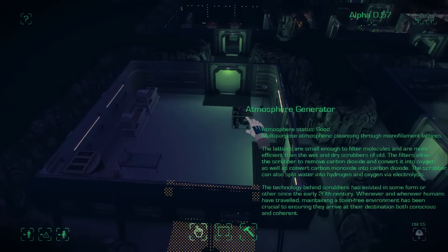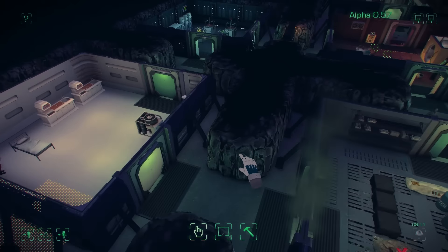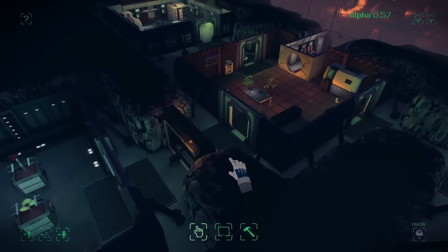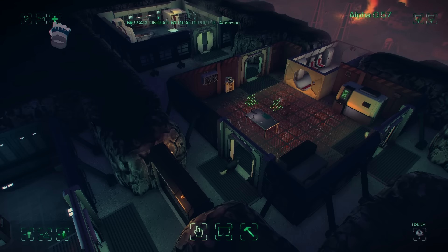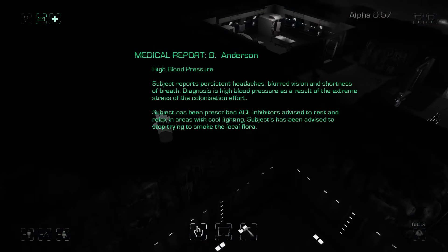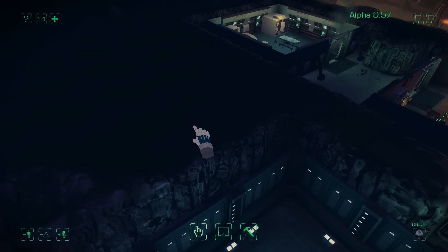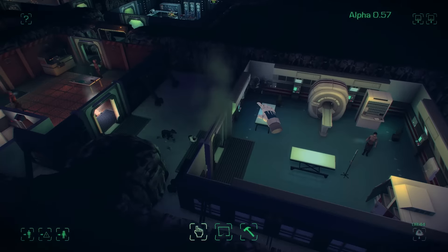I'm going to turn that atmosphere generator off as it's sapping the power from my base. I can see someone on the other side of the base is getting a scan right now, so hopefully that's the sick person. They have high blood pressure, which means too much of the lighting in my base is red — I'm putting them under too much stress. So I might want to give them a more friendly environment, maybe some more blue lighting, maybe some more house plants around the place, maybe give them more time to relax.